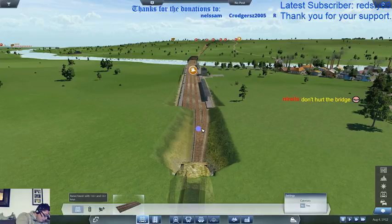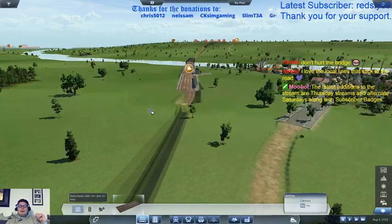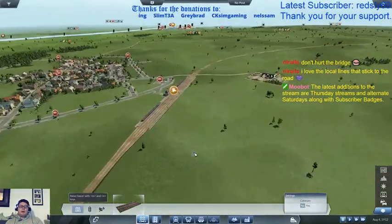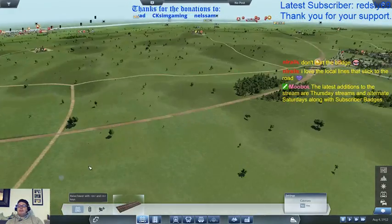End rails — one of the... don't hurt the bridge! Lines that stick to the road. One of the things I will be doing — it's all in the plan, believe it or not, there is a plan. Not for this game, but for life in general. There is a plan.